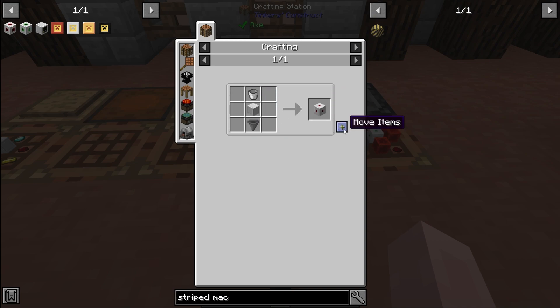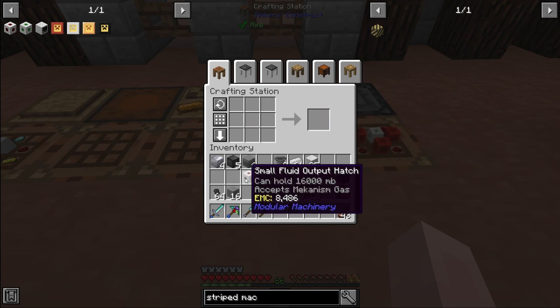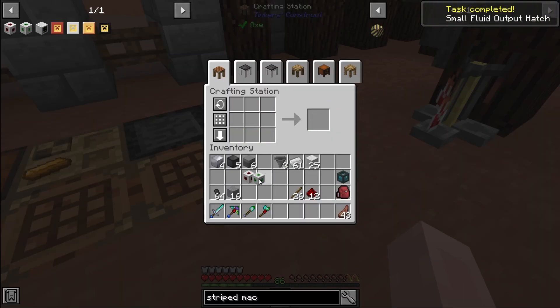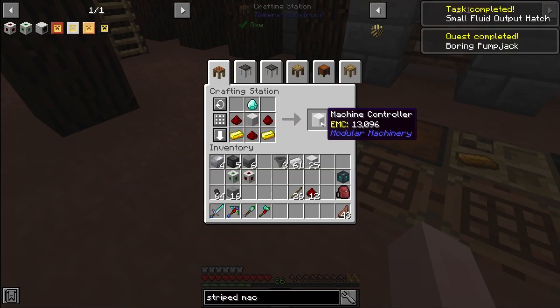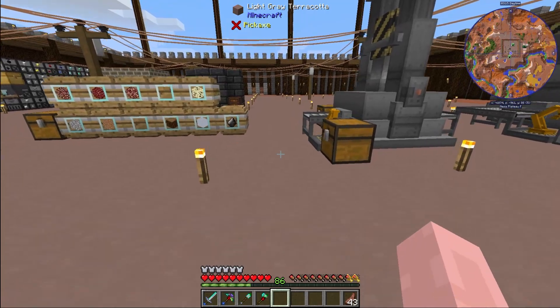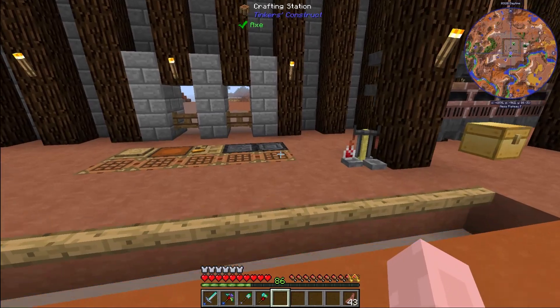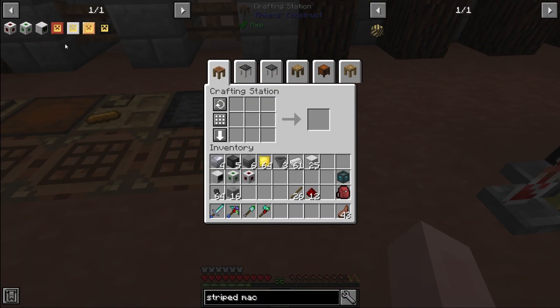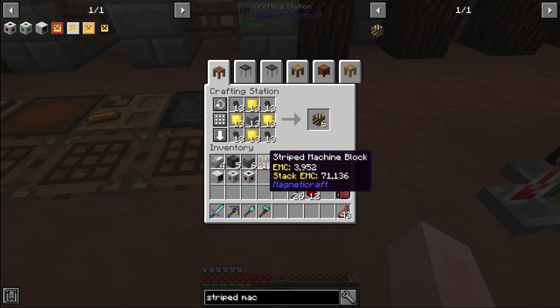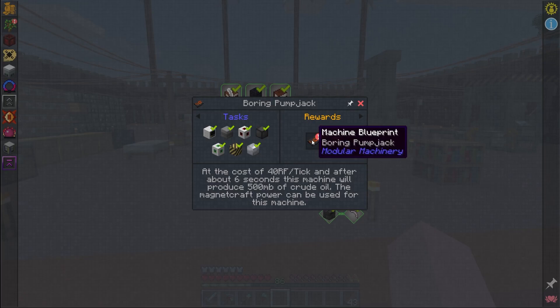We're just about ready with all of the piece parts needed to make the boring pump jack. We have the small fluid hatch, the small energy input hatch, and the machine controller. The last thing I needed was gold - there we go, they are complete. We need 18 striped machine blocks right here - and there we go, striped machine blocks complete. That should finish the entire quest, so we can get the machine blueprint for the boring pump jack and a portable tank.